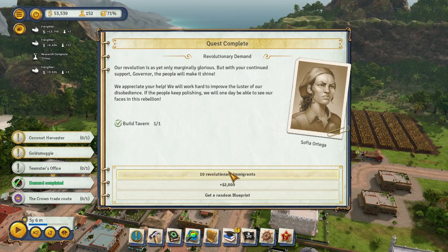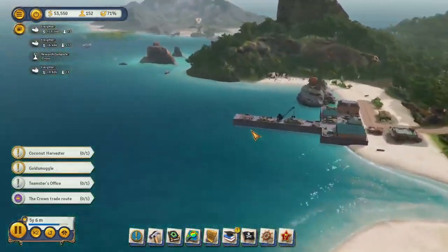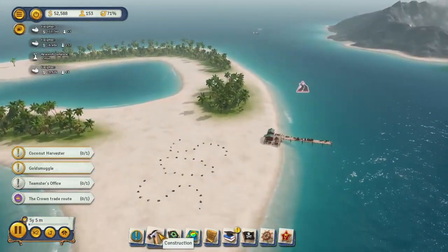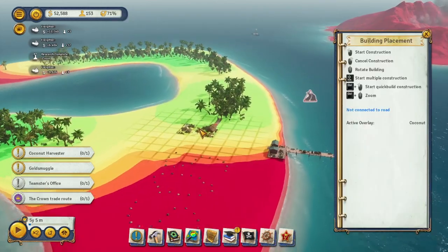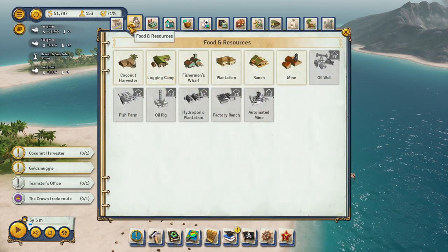Our revolution is as yet only marginally glorious, but with your continued support, governor, the people will make it shine. Ten more revolutionary immigrants. Coconut harvester — we still need the coconut harvester. Let's build it over here, make this island good for something. Build a road.